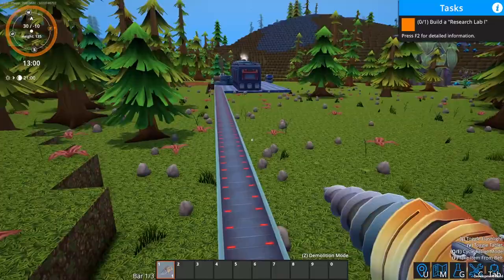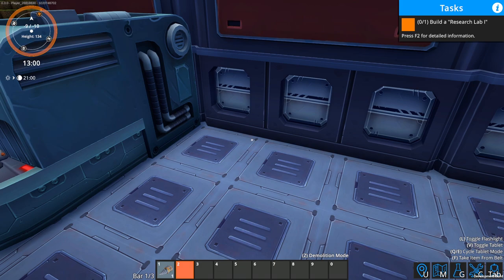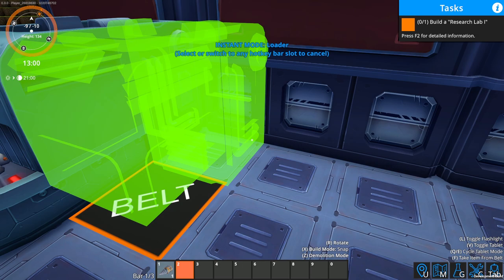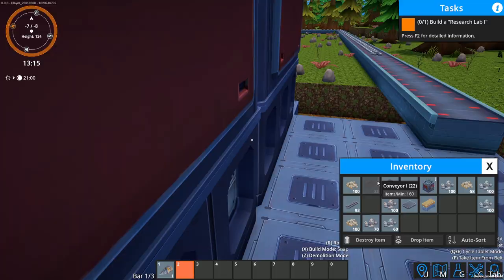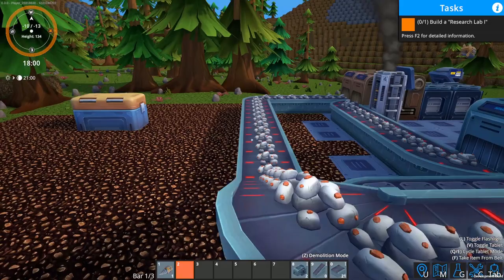These rods are going to go into this assembler right here. We just bring the belt down like this and we've got our first assembly line going. Hey guys, it took some getting used to but I think I have a production line here that's going to be pretty sweet, at least in the beginning. Let me run you through it.